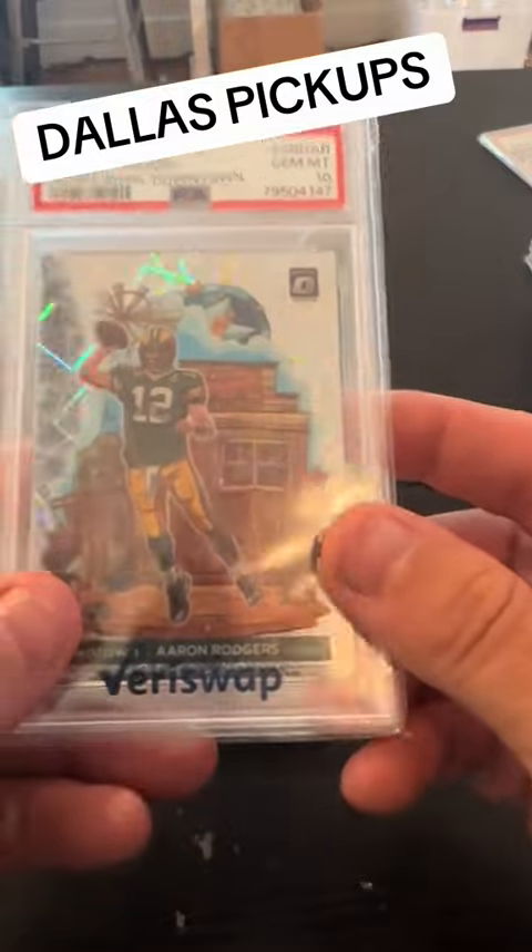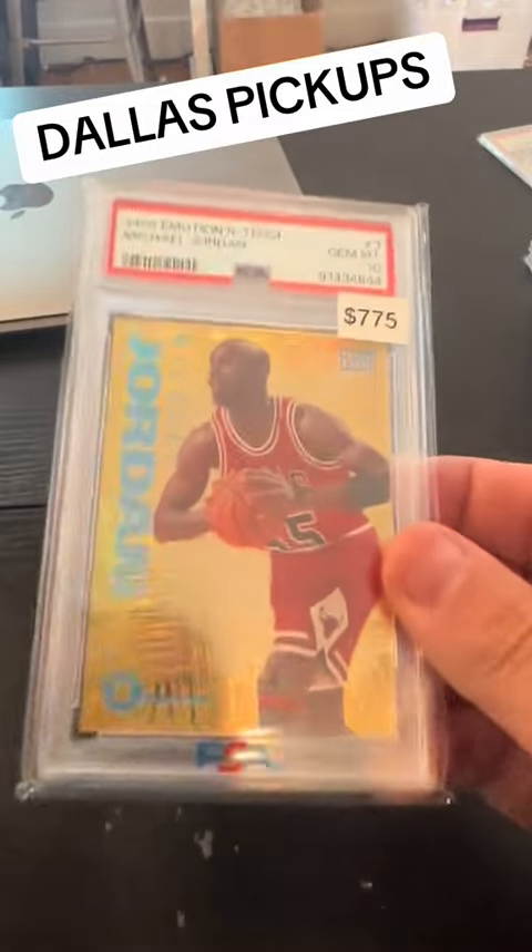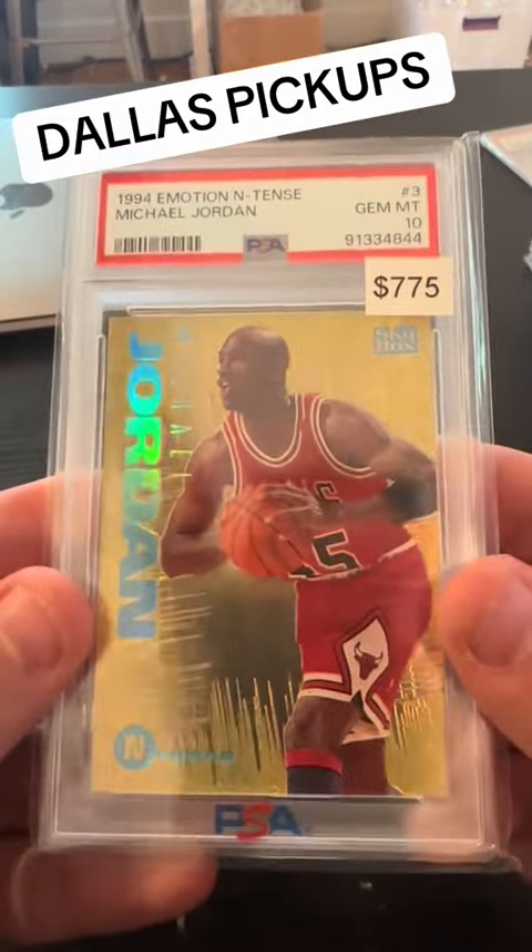A-Rod, Super Bowl, downtown — that's a massive card. Two Kabooms in a 10. Nice old school Jordan, such a cool card.